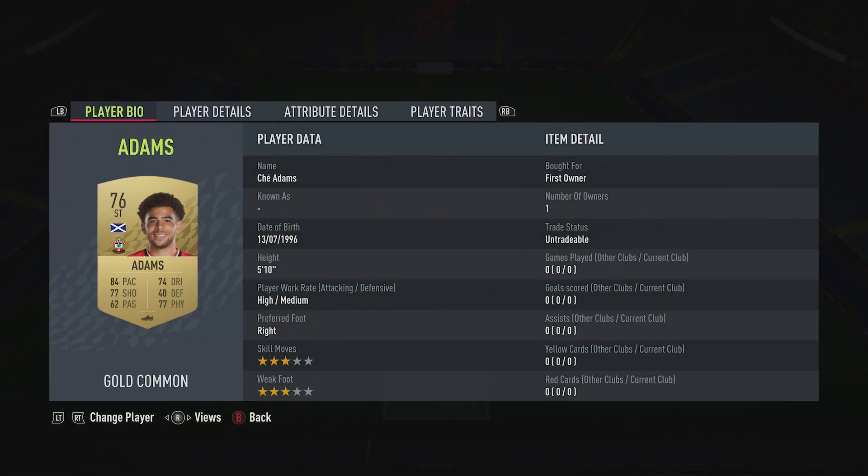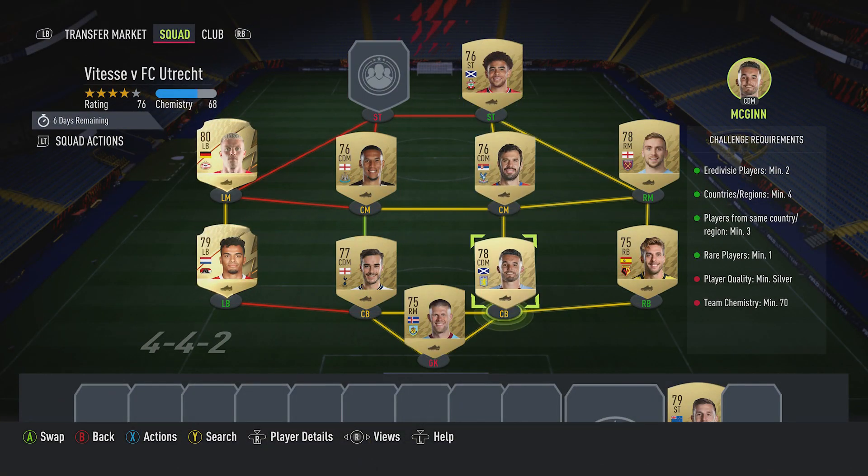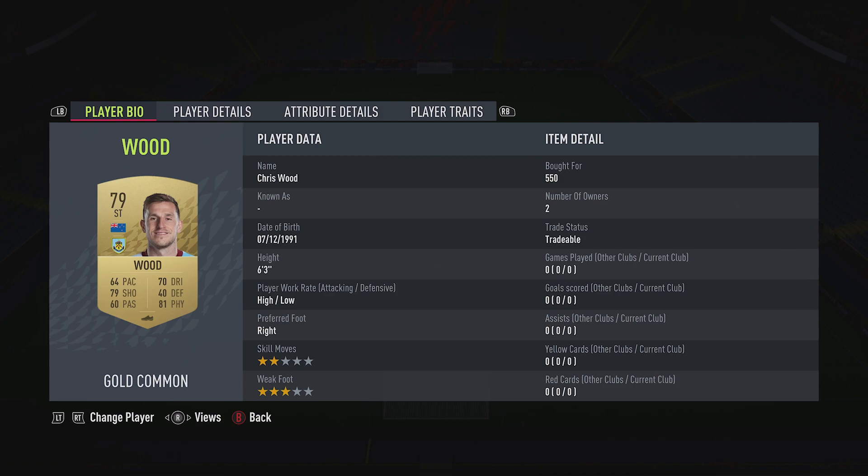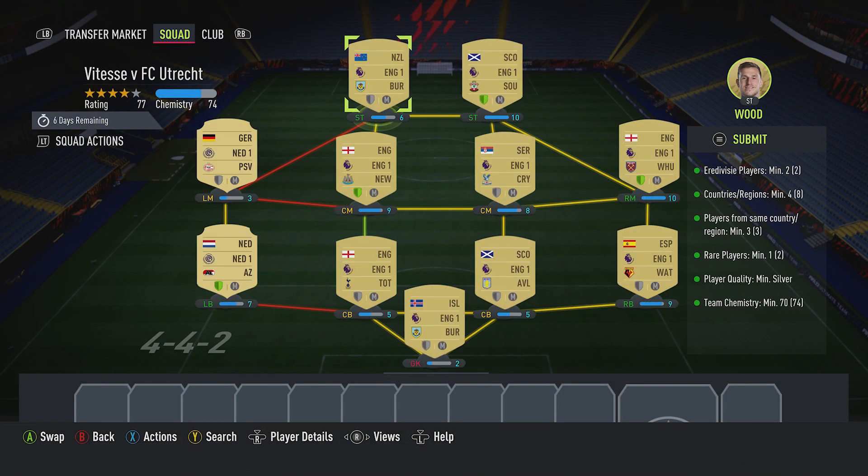The striker on the right is Shea Adams — you can get him for about 600. He plays for Southampton in the Prem and is Scottish. The striker on the left is Chris Wood, bought for 550. He plays for Burnley in the Prem and is from New Zealand. And you can see that that is 4 shields lit up.